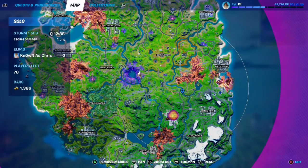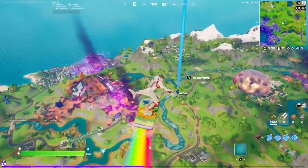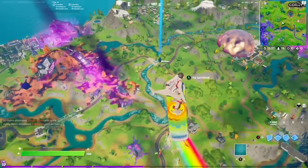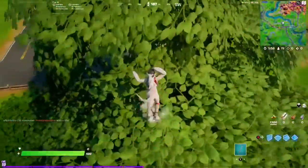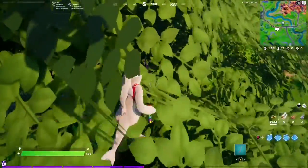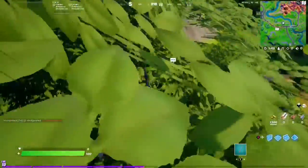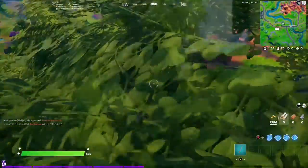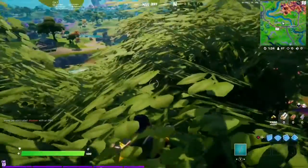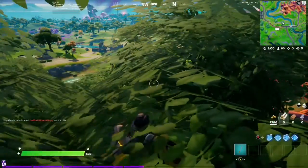Once we know where the circle is going to close, find the middle of it somewhere safe for a good amount of time. Right around here seems to be the center. Then literally find a bush or a tree — this tree looks mighty promising. Find a good spot to be nice and hidden so opponents can't see you.